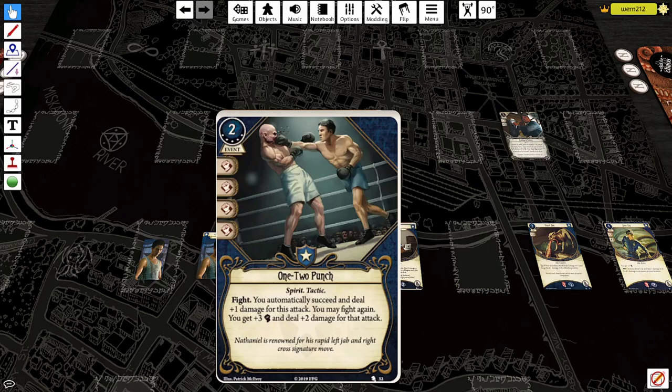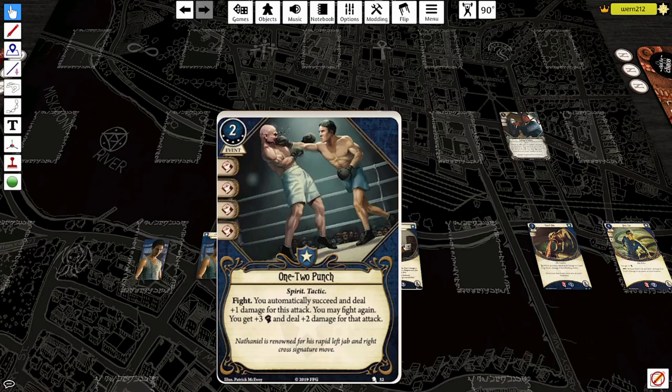And the thing is, you don't lose an action for it, because you basically hit for two damage and then you get to attack again for three damage. If you're Nathaniel, this card is going to deal six damage. That's absurd — it seems really good.